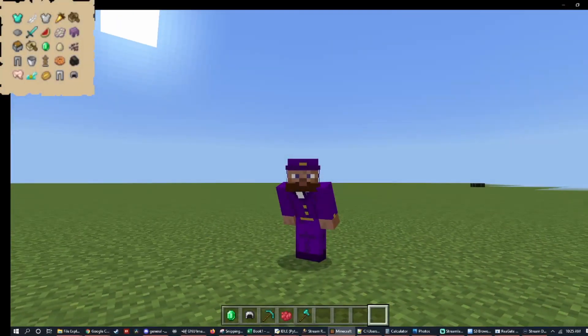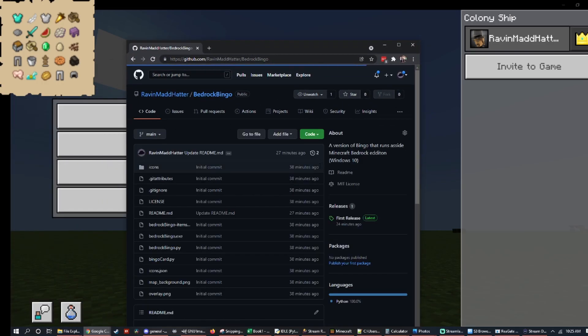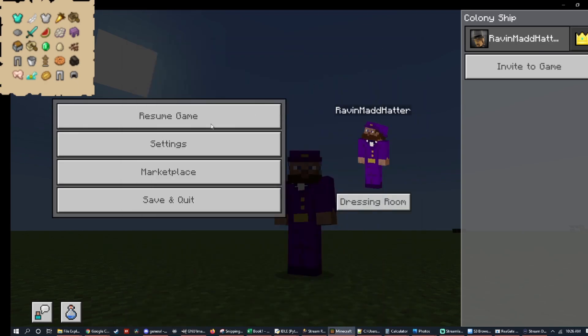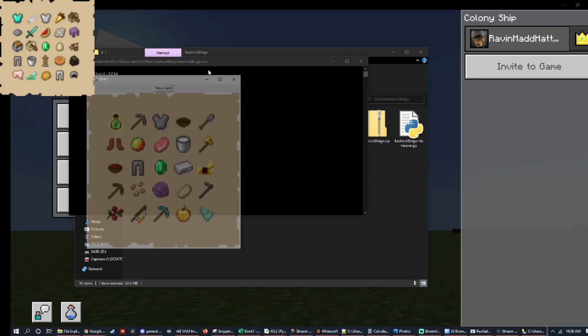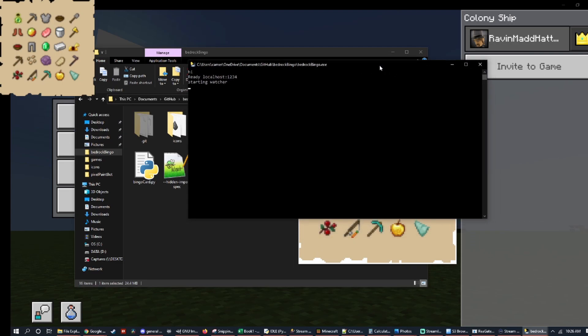Now I can show you how to set it up — how do we actually get this running on your machine? First step is to go to the description, go to the Bedrock Bingo GitHub repository. Click the first release and then download the bedrock-bingo.zip. Put it in a folder somewhere on your computer where you remember where it's at, then extract it. In there you have a bunch of files. The map background you can change out if you'd like a different background — it just needs to be the same size. This overlay you can use in your OBS instance to show what items you are picking up as you're recording or streaming. And this is where the magic happens — you open up bedrock-bingo.exe. You'll get a new card and it'll say 'starting watcher.' Make sure you've closed out all other instances; you can only have one running at a time.